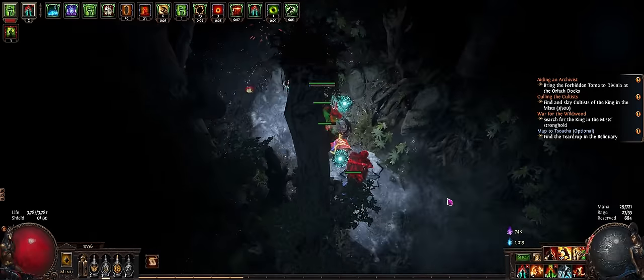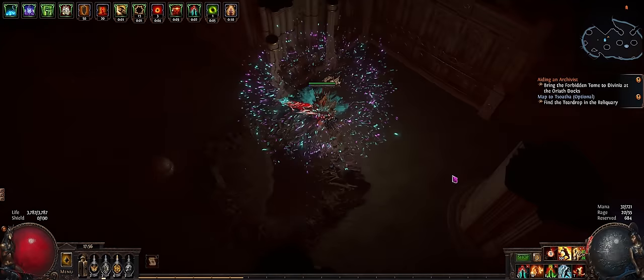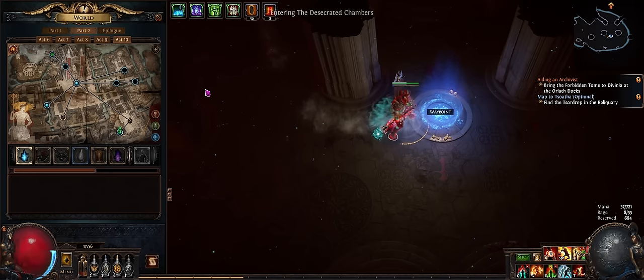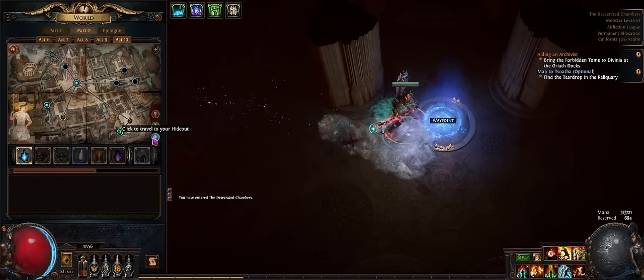The Warden's last quest ended up pushing me to this one: Search for the King of the Mists. So once you've completed your tree, you just go back over to the waypoint, control-click on it, go over to new, select a new instance, and it'll always be right here at the entrance.